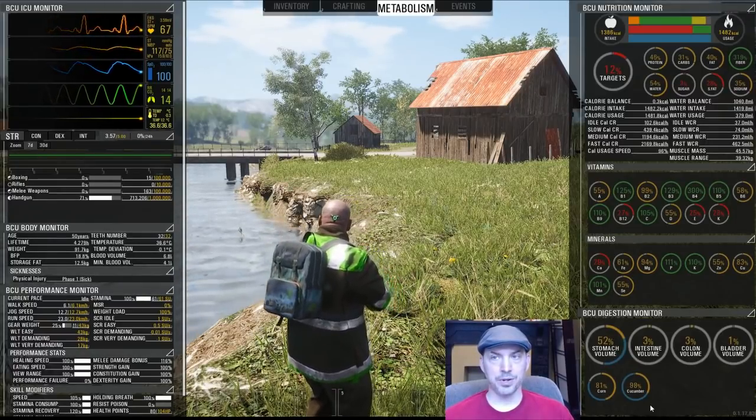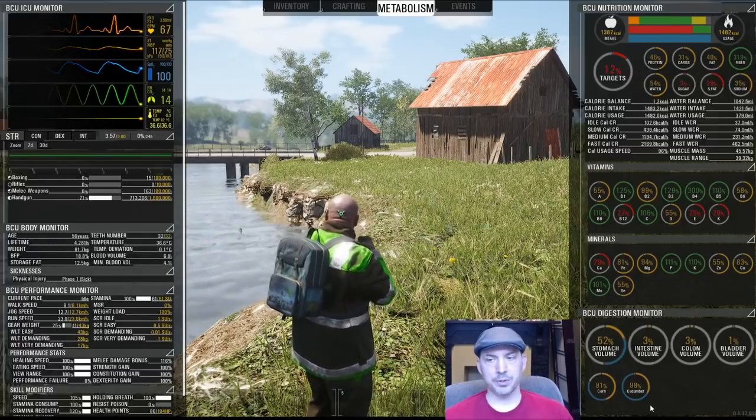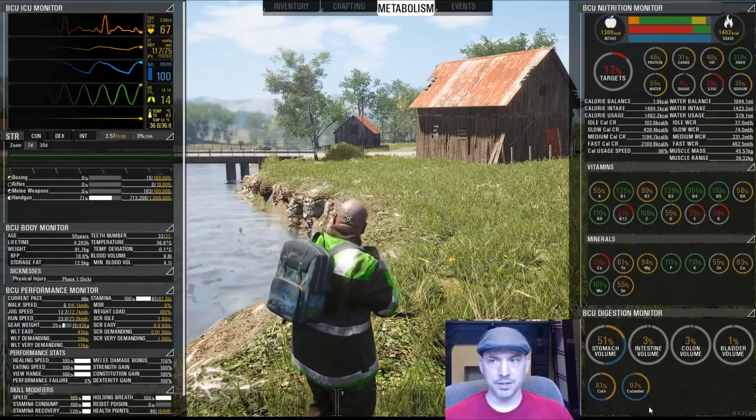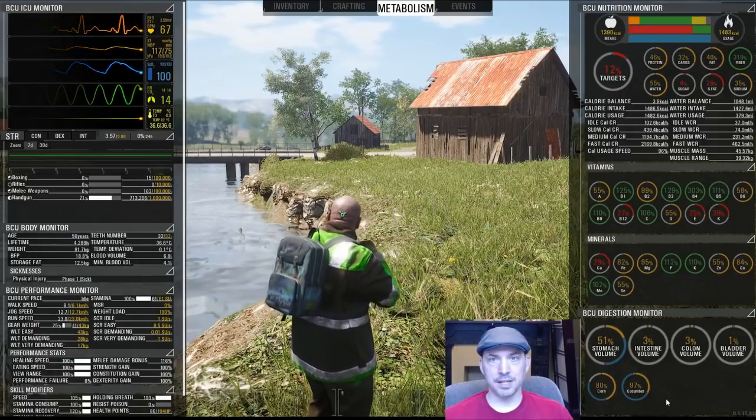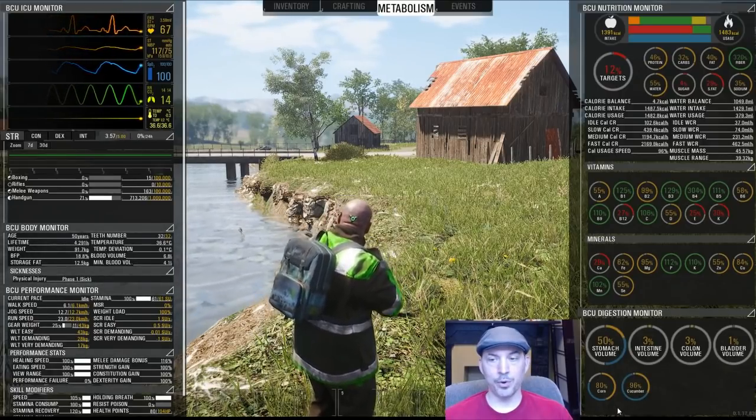A raw piece of corn isn't terribly juicy compared to a cucumber, and you'll see how the cucumber is primarily blue all the way around. That's because you're getting a lot of liquids from your cucumber as well, more than you get from the corn.